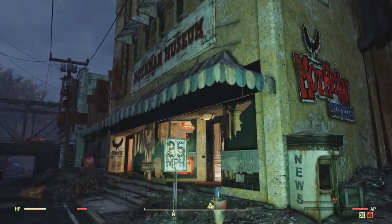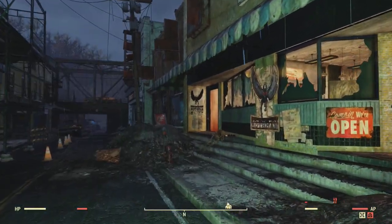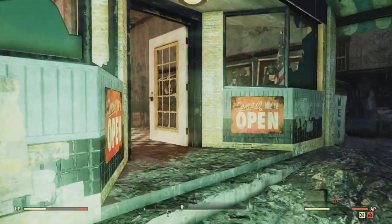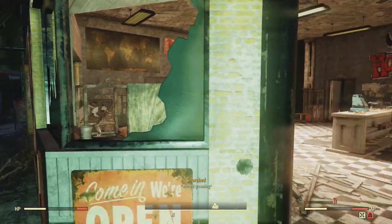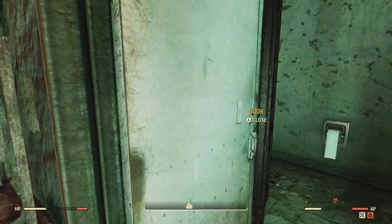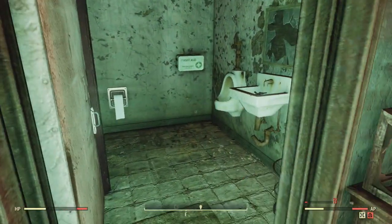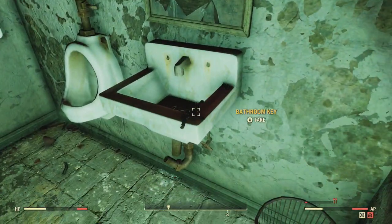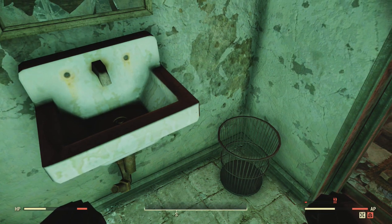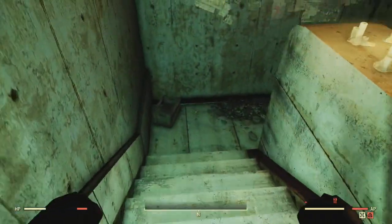You're going to head into this little building here — the Mothman Museum itself. These doors are likely going to be locked, though in my case they weren't actually locked. Both of these doors go to the same place, so just pick one. Then you're going to have to pick the second door — the bathroom door. Once you're inside and pick that bathroom door, there'll be a set of keys you want to grab. This unlocks the door so you only have to pick it once when server hopping. Then head downstairs.